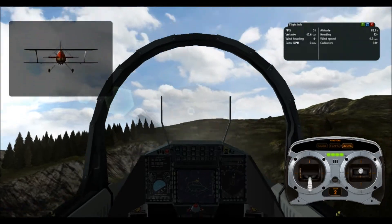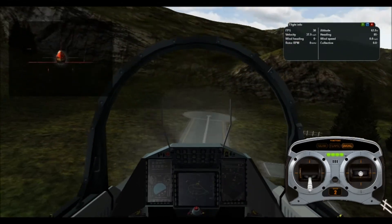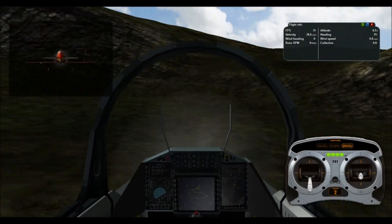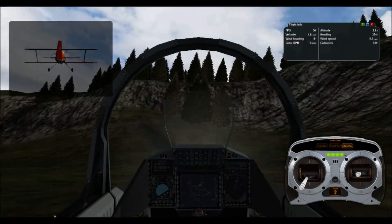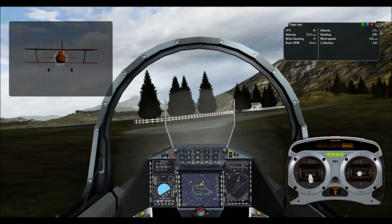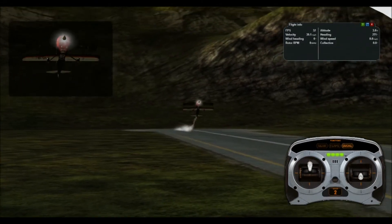I'm going to try bringing this thing down. Hopefully we can land this one. Oh, I think we're running out of runway — yeah, we ran out of runway big time, but we landed. So this is what the cockpit view looks like — it's definitely a little bit more tricky than the chase view. Hey guys, we are back and this is the regular view that you're probably used to seeing.